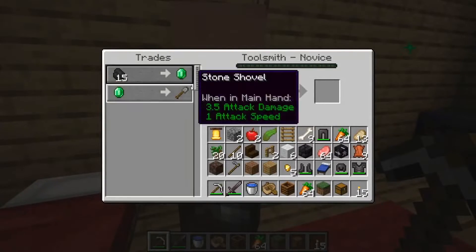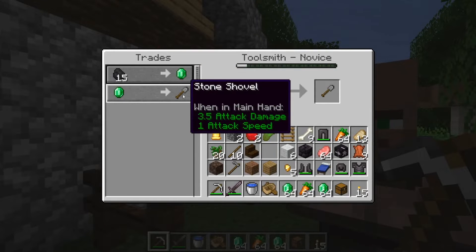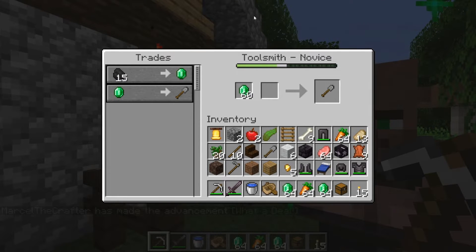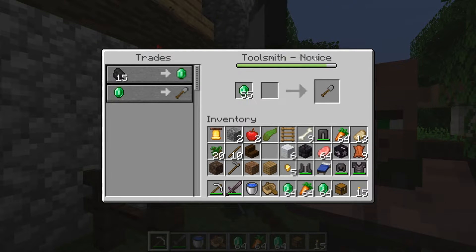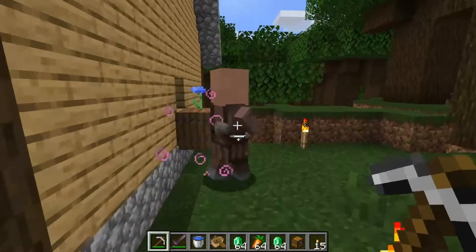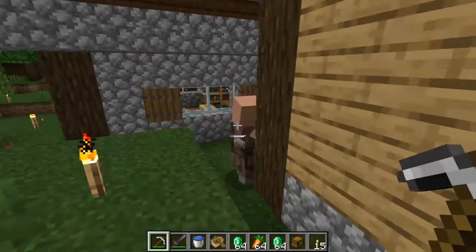I've got some emeralds and I'll show you how to get a bell. It's actually cheap because they want just one emerald for a stone tool. If you already have emeralds that's good; if not, go with the fletching table and make a tree farm. The fletcher is one of the easiest villagers to trade with because getting sticks is quite easy — just some logs turned into planks then sticks. Now he will level up and the next trade will be a bell — for 32 emeralds. It's quite expensive so you may need to trade for a while, but now we have a bell.